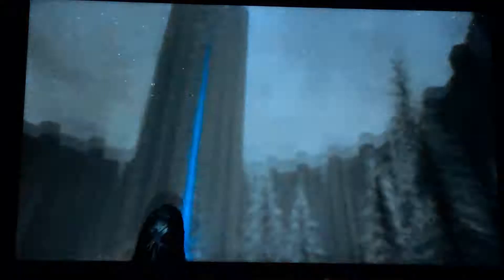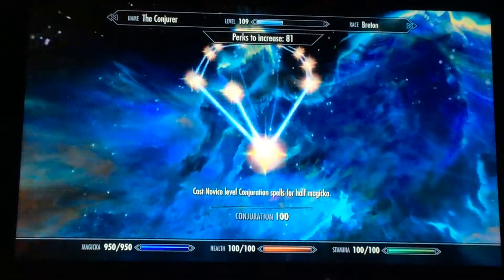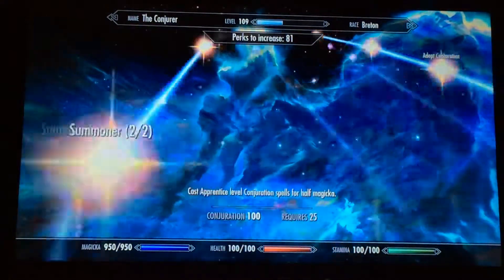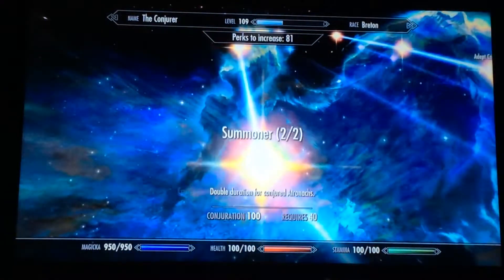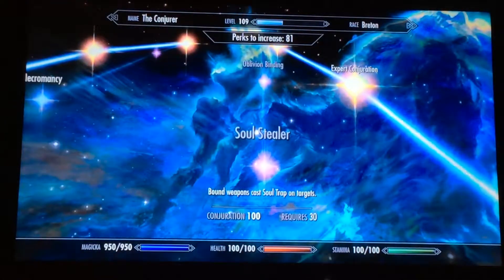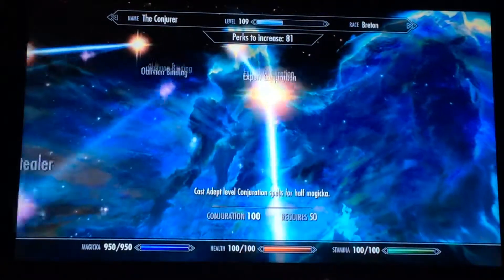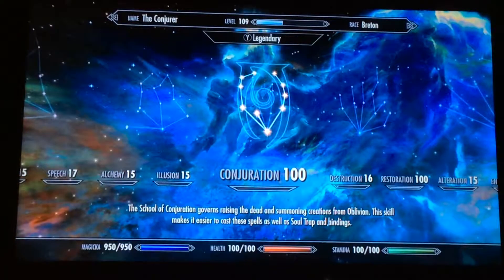Let's get on to skills. Well, it's the Conjurer, so — Conjuration. Take Conjuration dual casting, then the entire far-left branch up to Twin Souls, and then the far-right branch all the way up to Master Conjuration. And that's all of them for Conjuration skills.